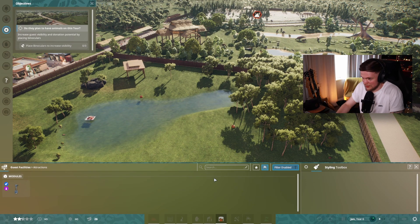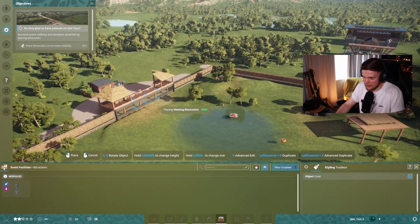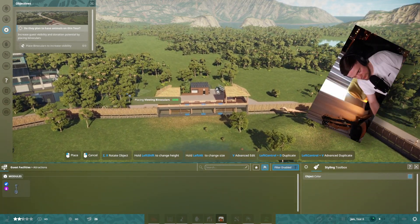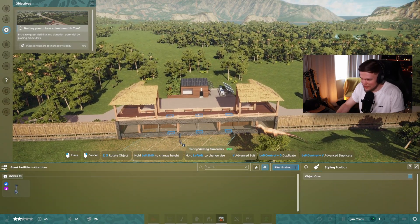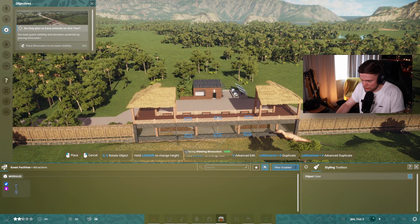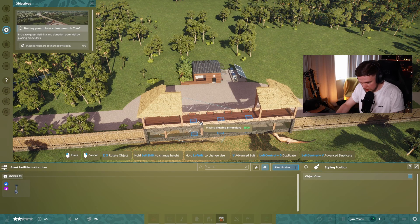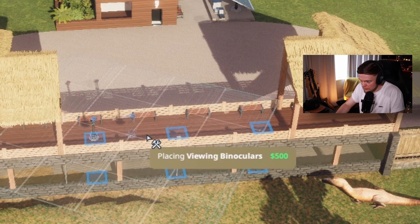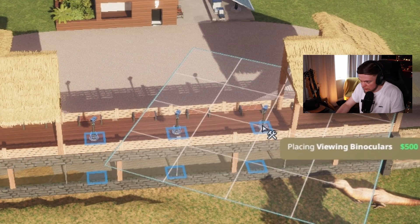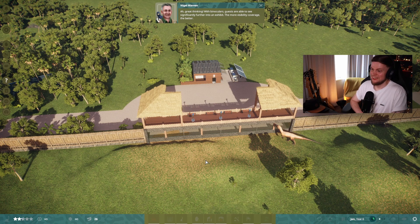Go get some binoculars in — they're under guest facilities. Let's give it a go. I wish right click were spin — I automatically want right click to be spin. I might have to change key binds. Should put them on there — the blue dots must be it. How do I go down? Oh, pro gamer. They're not snapping — do I have to just make that happen? I don't like how the rotation works. Hold left shift to change height. But I want them on the top leg. Why'd you put them on the bottom? Great thinking — yeah, it's all my idea, Nigel. I came up with that.